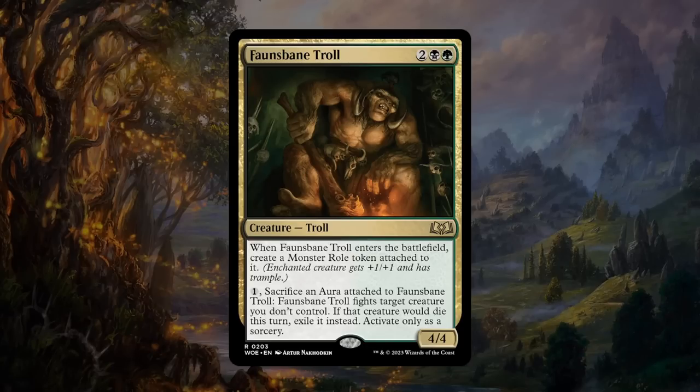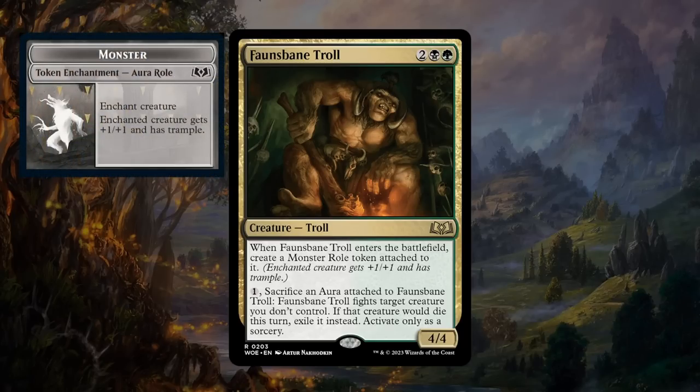Next is the Fawn's Bane Troll — four mana for a 4/4 troll in black-green at rare. When it enters, create a Monster Role token attached to it giving +1/+1 and trample — essentially a five-mana 5/5 trampler. For one mana you can sacrifice an aura attached to the troll and it fights a target creature you don't control, exiling it if it would die. You can potentially put more Role tokens on the troll afterwards and fight again. This seems like an absolute bomb — definitely an A-level card and a strong incentive to go black-green, or even splash the black in a green deck.